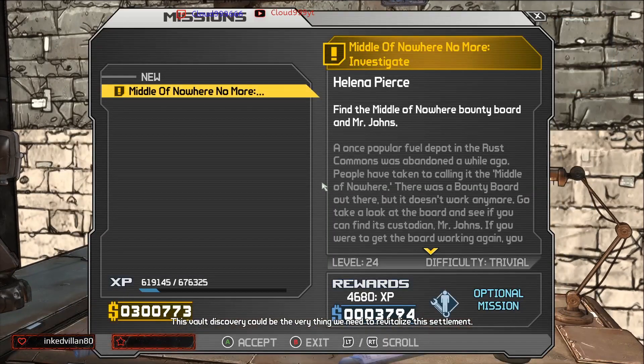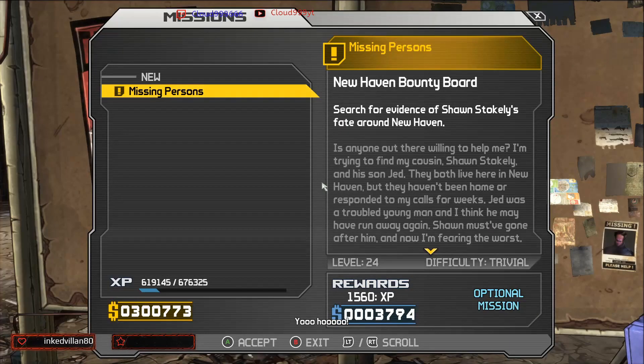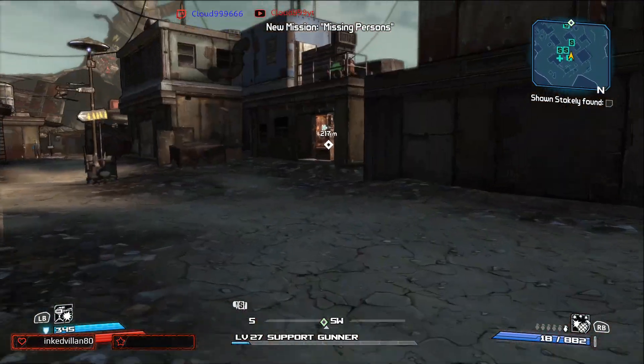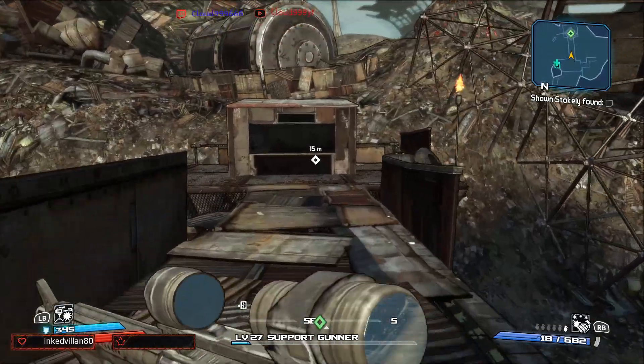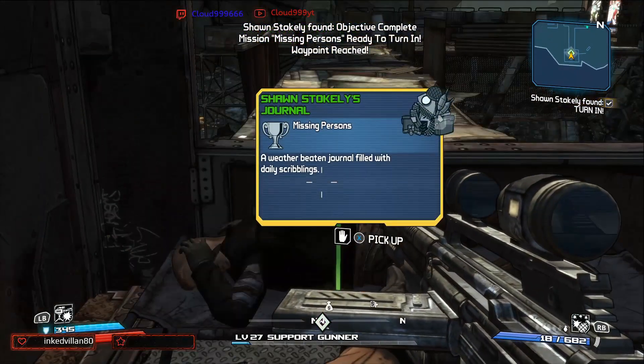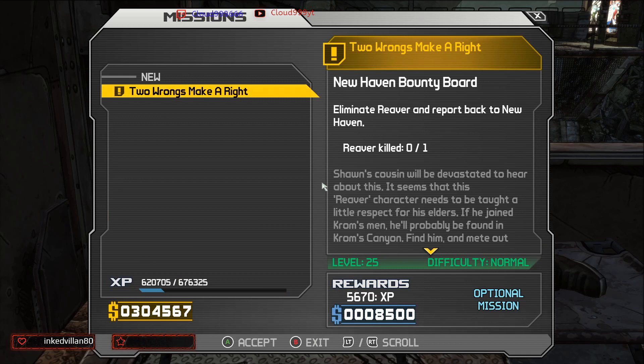We're back here in New Haven. Grab a quest — Middle of Nowhere No More, find the Middle of Nowhere bounty board — and Mr. Jones. So I grab that one. Now we're over here at the New Haven bounty board — Missing Person's quest, search for evidence of Sean Stokely. The fate around New Haven, which I believe is way over there. We are over here where Sean Stokely is, and he is dead apparently. So I'll turn this in — 1,560 experience, 3,794 cash.